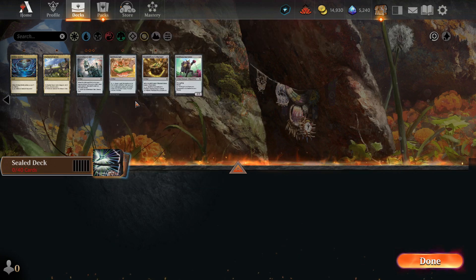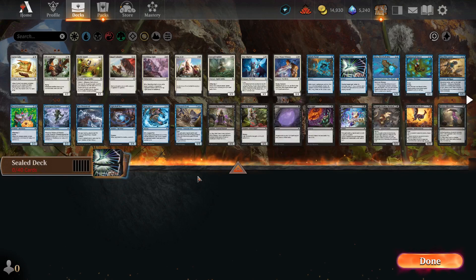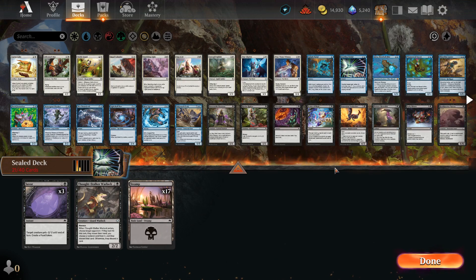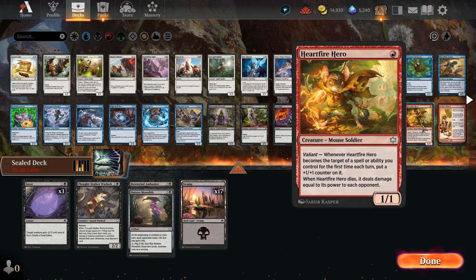We have three Fountainport Bells — you can run whatever you want. I can also run like 14 lands if I want to. The black has really caught my eye; it's the Triple Savers doing it for me. But it has almost no creatures worth talking about, so I don't know if that's good enough.